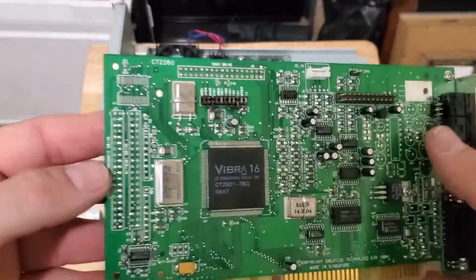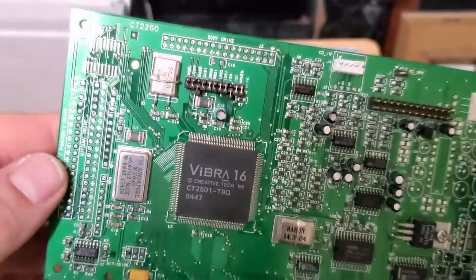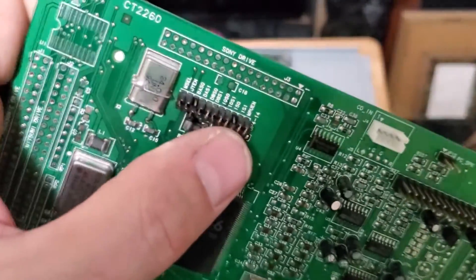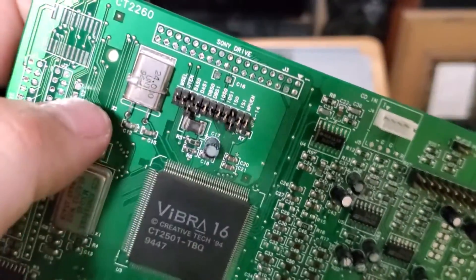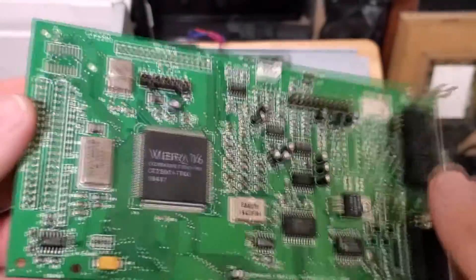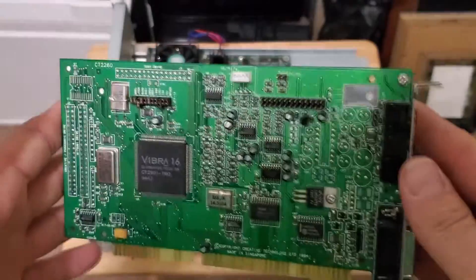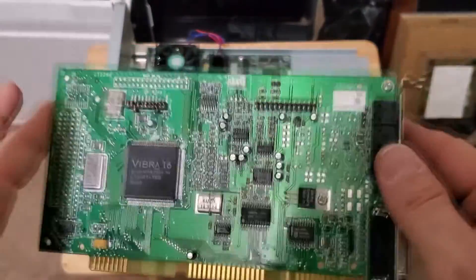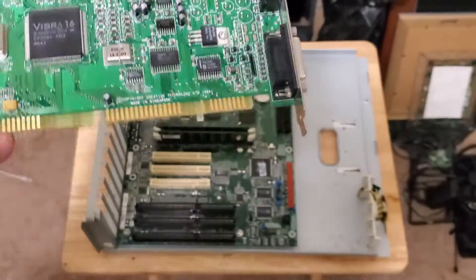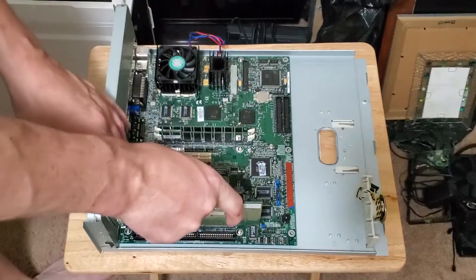Our sound card isn't a plug-and-play card, which means you have to set up your interrupts, IRQs, and DMAs with these jumpers. From the factory this is set up with the standard settings: 220, IRQ 5 — it's very bog-standard, so it should just work without needing to change the interrupts or DMAs. I'm going to stick it in at the bottom to keep it out of the way.